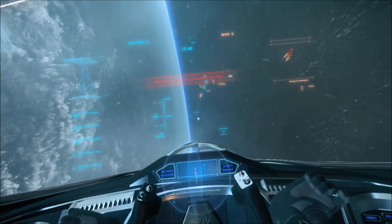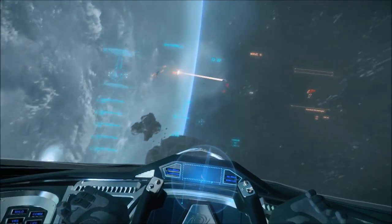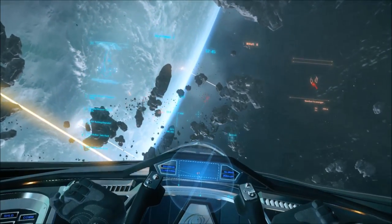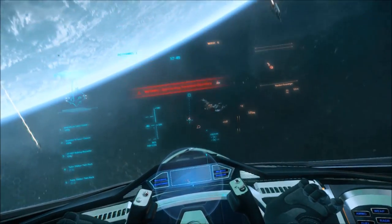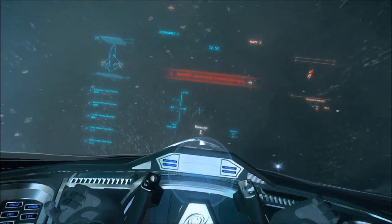She has eight crew stations, though I expect she has tons of room for visitors and riders. She has a max power plant size of six, which is going to be a lot of power, and a max shield of seven. That's a hell of a shield.